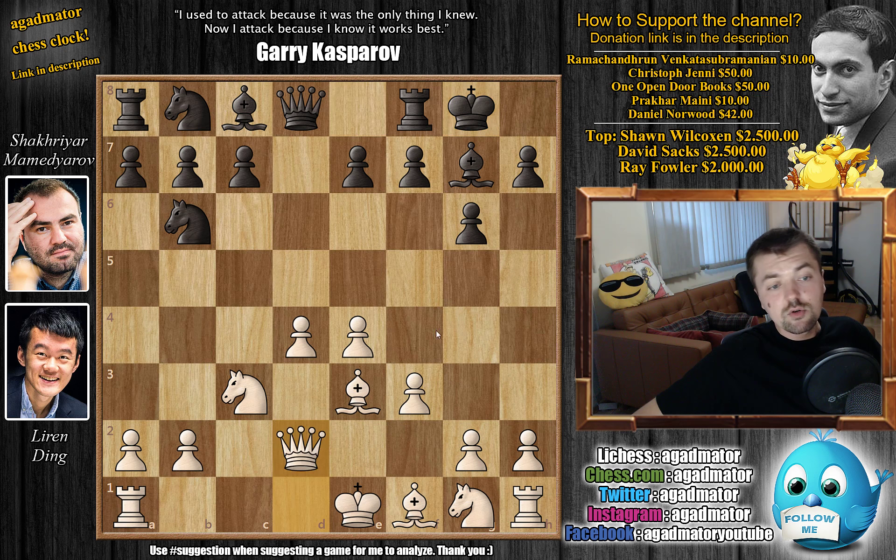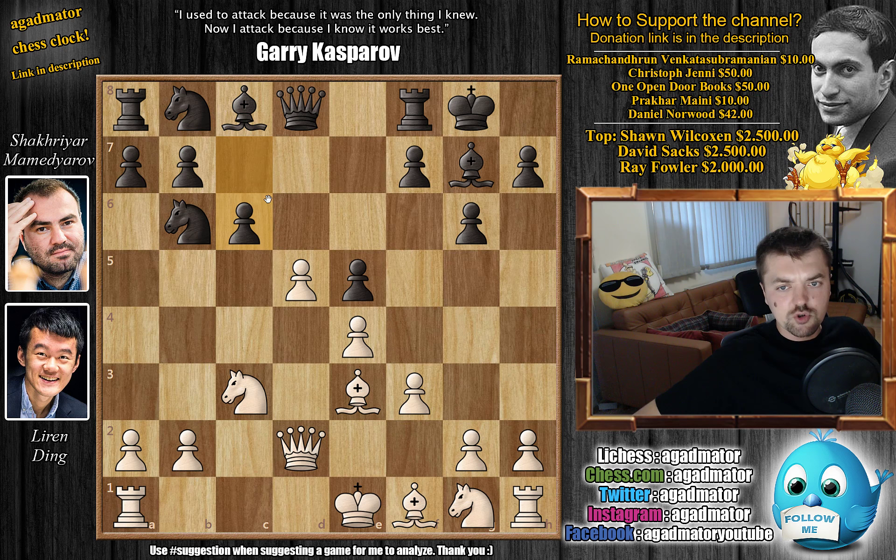We have queen to d2, probably preparing to exchange bishops at some point. And now comes e5 — Ding just grabs more space in the center. We have d5, and now c6 attacking Ding's strong center. And h4. This is nothing new — there are almost 100 games in the database with this exact same setup. H4 is the main idea. Black has a fianchetto dark square bishop; you want to bust open the h-file, then trade the dark square bishops and checkmate the black king.